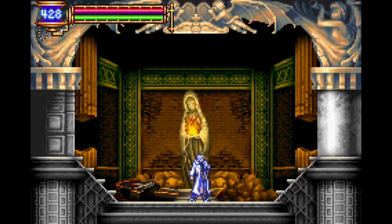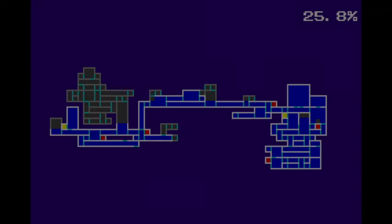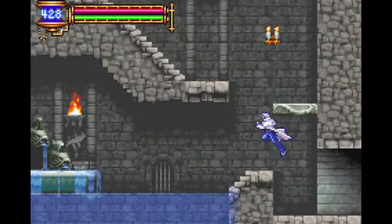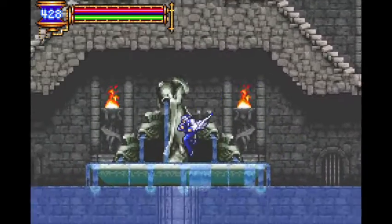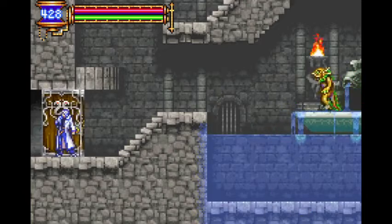Hello everybody, my name is TeddyBearBoy and welcome to the sixth episode of Castlevania Aria of Sorrow. Last time we managed to get the elusive double jump, as well as beating another boss and just exploring around. Now in this episode, we're going to be doing a bit more exploring. Since we managed to loop back to the beginning, we have a lot more to do.